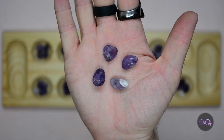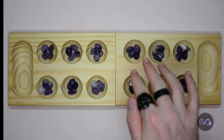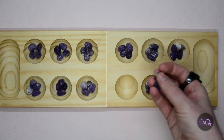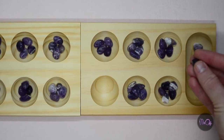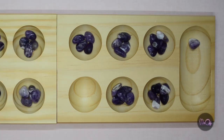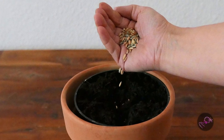Start with four stones in each pit. On your turn, pick up all the stones from one pit on your side, then drop the stones one by one into the next and following pits going anti-clockwise and into your own Mankala. This is called sowing.